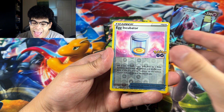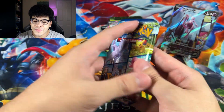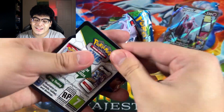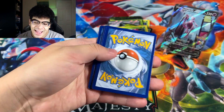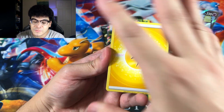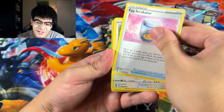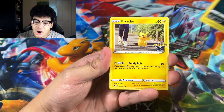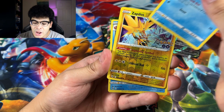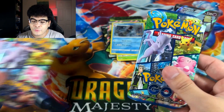We got a Magikarp, an Egg Incubator, and a Venusaur holo. Moving on into the next pack — Lord Helix has definitely blessed this video. I'm not even sure if we're going to get something else because all my luck was used up on that Mewtwo V. We got a Pikachu, a Pikachu reverse, and the Alolan Exeggutor. The pulls are insane right now. We have been getting a pull in every single pack thus far, except in the first tin. Then we also got a Holographic Gyarados.